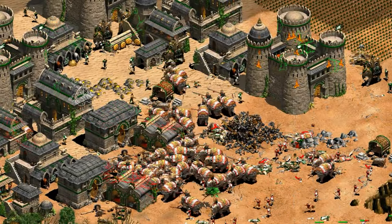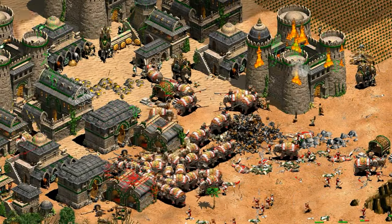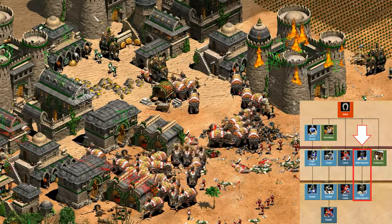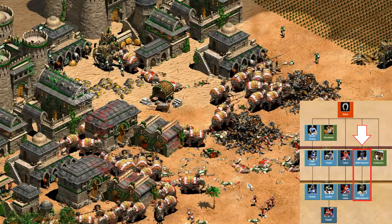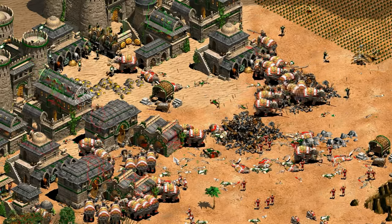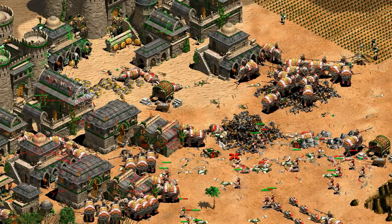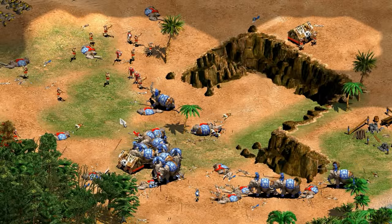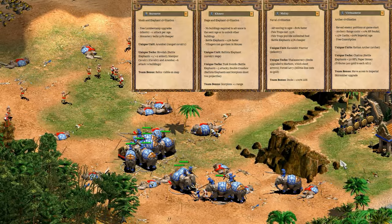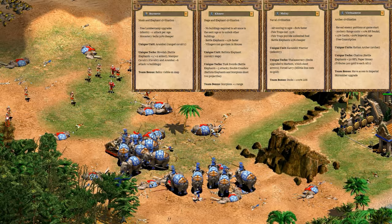Hey guys, Spirit of the Law here. This video is going to take a look at the new Battle Elephant. It's a stable unit exclusive to the four new Rise of the Rajas civilizations, and I've been wondering about how it performs against a variety of different units, as well as what hidden attributes it has. We'll take a look at that as well as the variations between the new civilizations. Let's check it out.